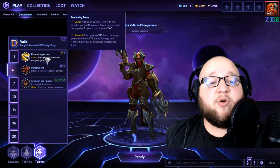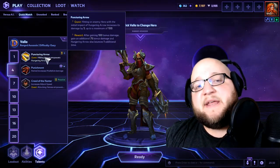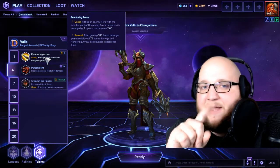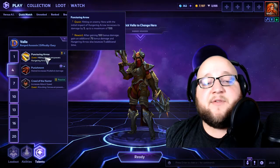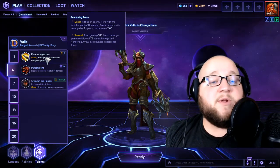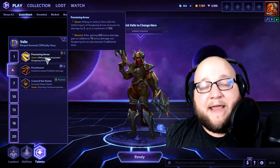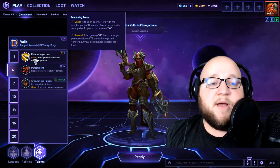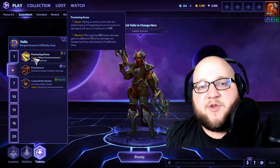At level 4, I take Puncturing Arrow — this is a quest talent. For every enemy hero you hit with Hungering Arrow (only the first hit counts, it can't chain into an enemy hero), it increases its damage by 5, up to 20 stacks — that's 100 total bonus damage. Once you get those 20 stacks you deal an additional 75% damage and the arrow bounces one more time. It just rewards you for connecting with those Q's.